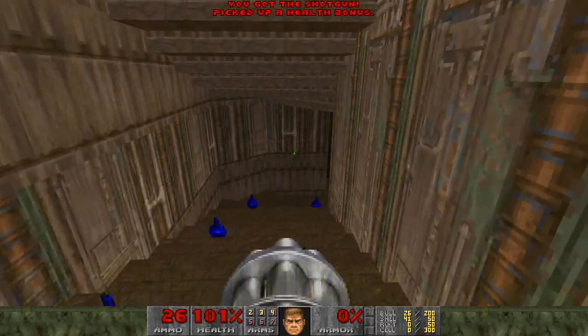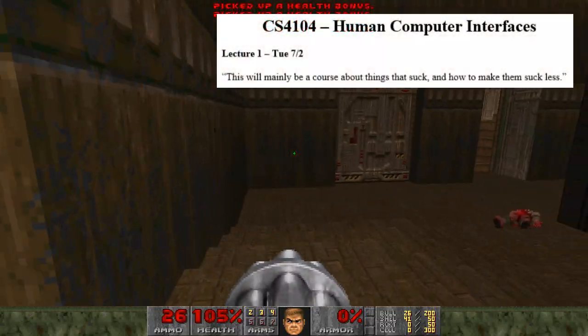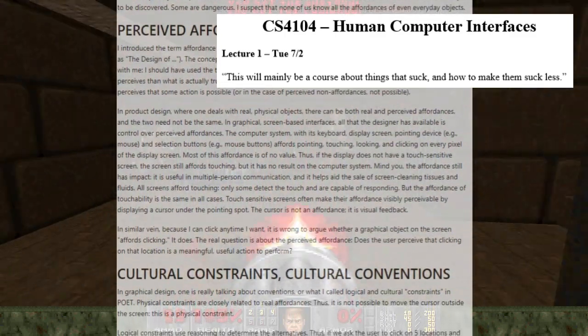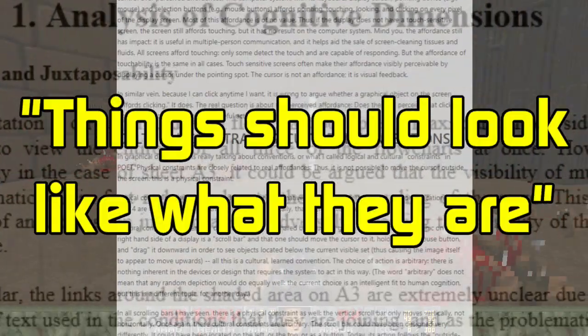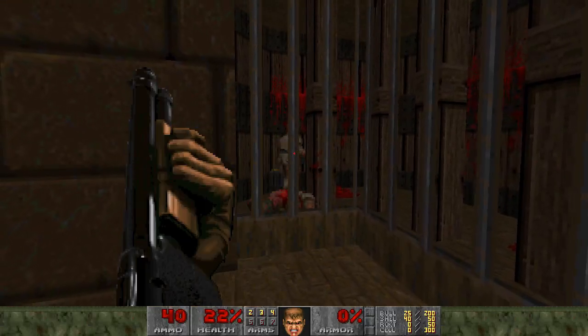To help me illustrate my points, I dug out what little I remembered from my university courses on human-computer interfaces, and particularly Don Norman's definition of perceived affordance. While that might sound fairly over the top and pretentious, what Don Norman said really amounted to: things should look like what they are. Or perhaps more accurately, things should look like they can be used how they're actually used.